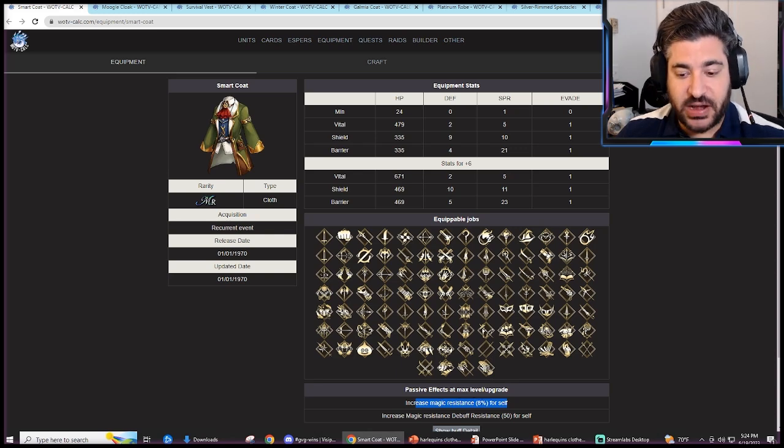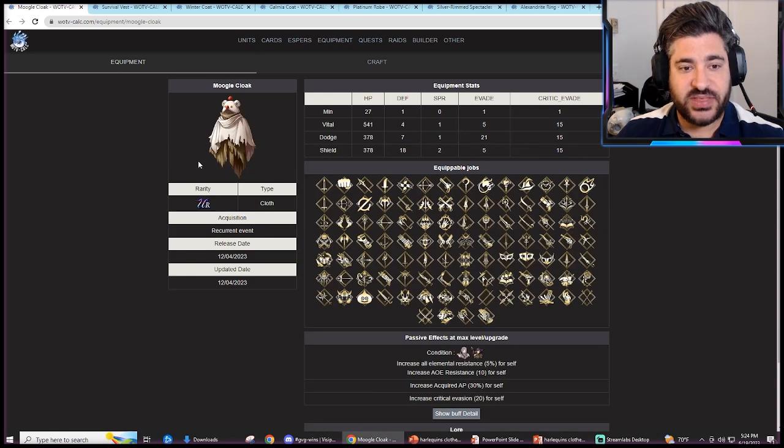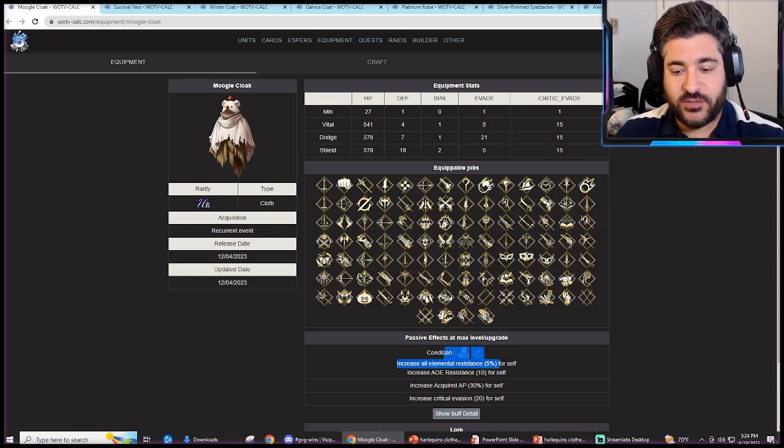You also have the Smart Coat, which is our first kind of overlap — you get Magic Res of 8% there, very similar. Another option has Magic Res, Debuff Res, and much more Spirit if you're going for that anti-magic appeal. The Moogle Cloak is the more recent TR accessory for Yuffie and Sephiroth, and that's where you get Crit Evade 20 as some overlap.